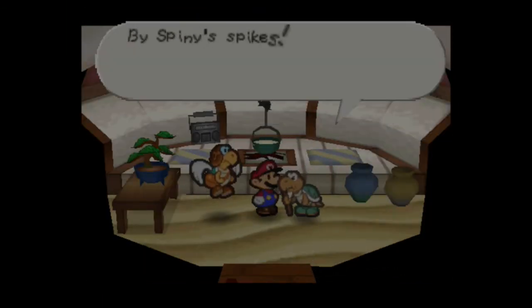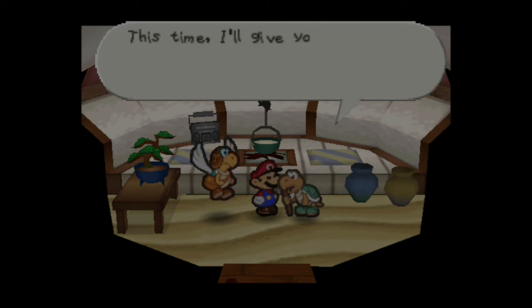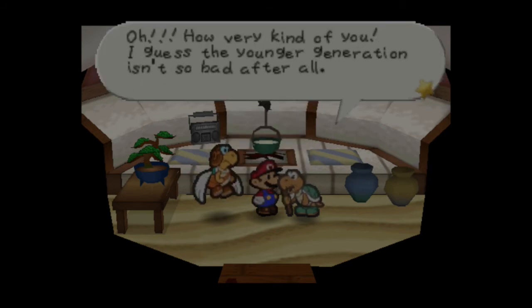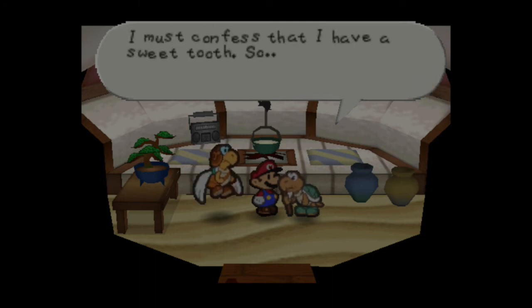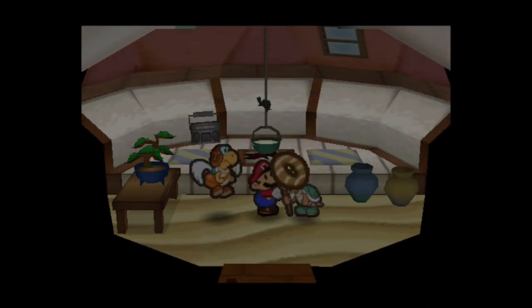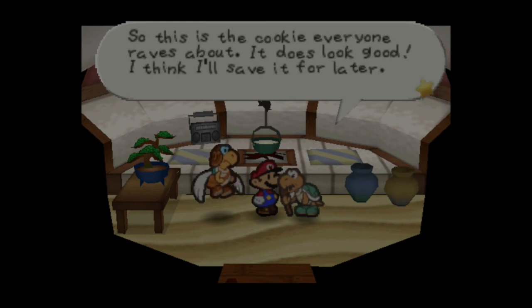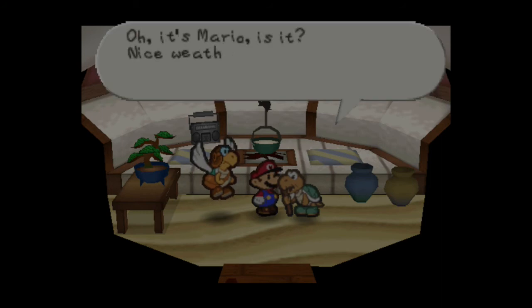Now we really are gonna go back to Koopa Village. Let's go ahead and give him the lime. Wow, what a sour lime — that'll put a spring in my step! You're a stand-up guy for doing an old Koopa so many favors. This time I'll give you this special gift — three star pieces, wonderful! He now wants a Cookie Cookie — it's supposedly delicious. We already have one cooked up, so we'll deliver it right away.